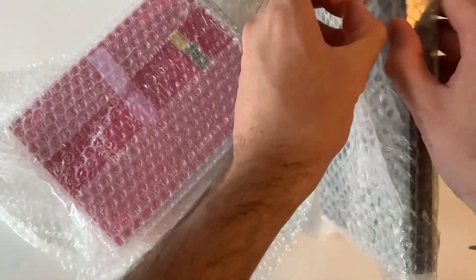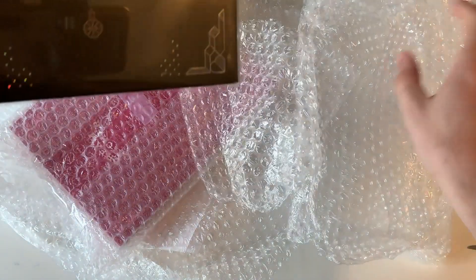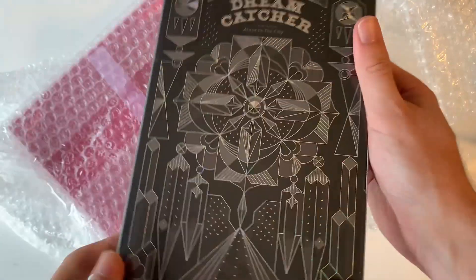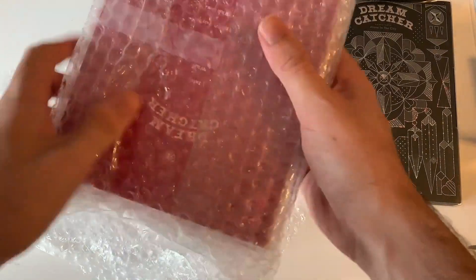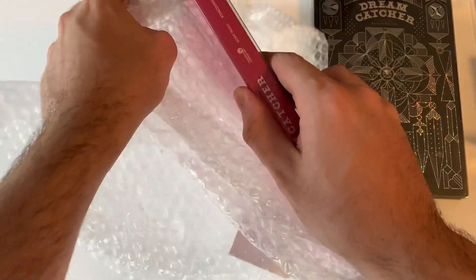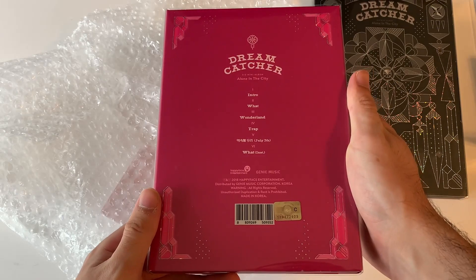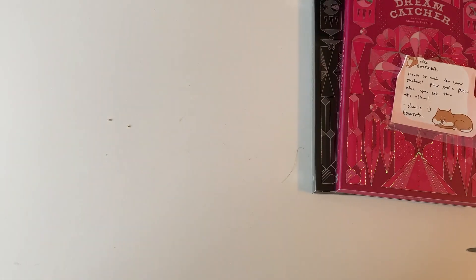And if you can't already tell what these are, they are the Alone in the City albums. I don't know if the reprints have the stickers, but at least this has the golden sticker, so it might be first press. That's pretty cool — we finally got to add this to the collection. We'll get the pink one out here. So here we have the pink one as well, which is pretty cool. I'll grab the note and we'll get into these letters.